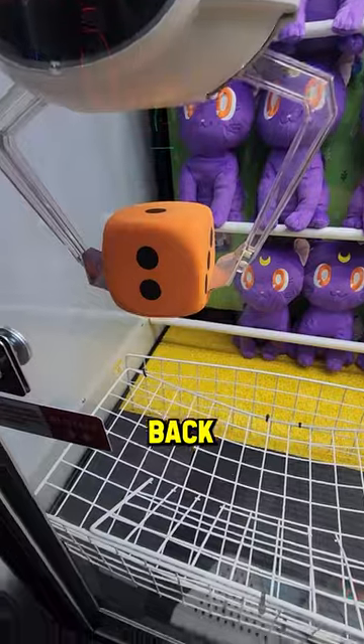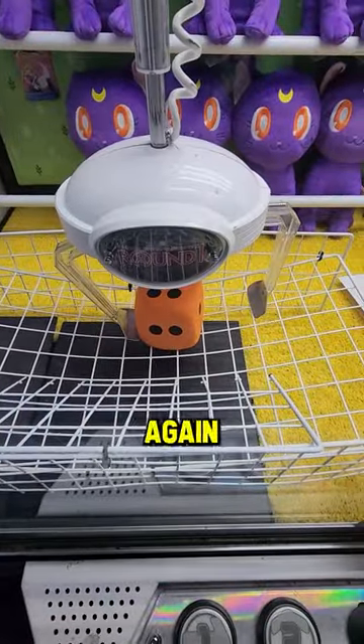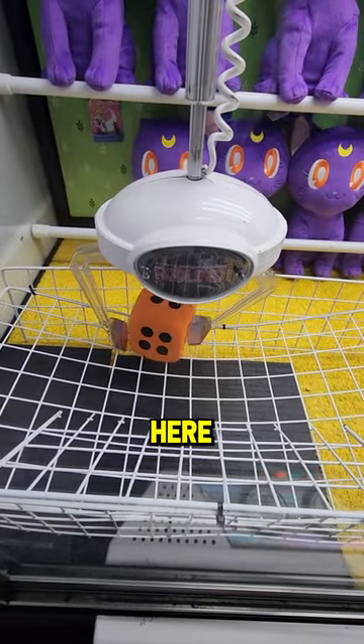On this first play, we picked up the die, it goes back to the home position, and drops it on a four. Tried again on the second play, and it was kind of sideways. Third play coming up — watch what happens.